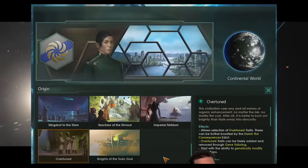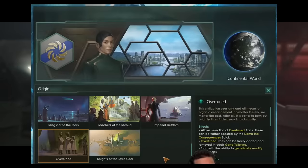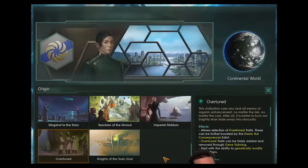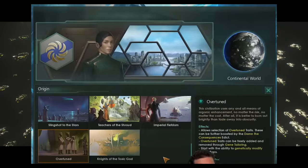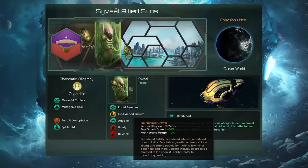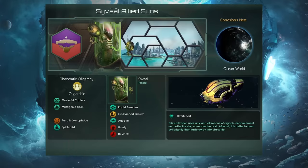We also have the ability right at the start of the game to genetically modify our own pops. And of course leader lifespan only matters if that pop is part of the citizen class of your empire, as only citizens can generate leaders. So if you find another species it is a very good idea as an Overtuned empire to enslave them, or at least only give them residence rights, and then cram them full of as many life-reducing traits as you possibly can. If we combine something like Rapid Breeders with Pre-planned Growth, we're going to be getting a massive pop growth boost right at the start of the game.